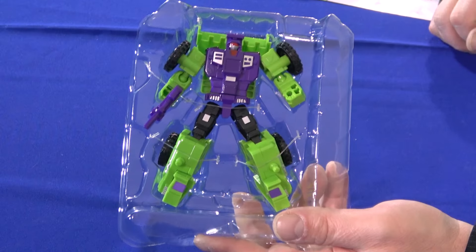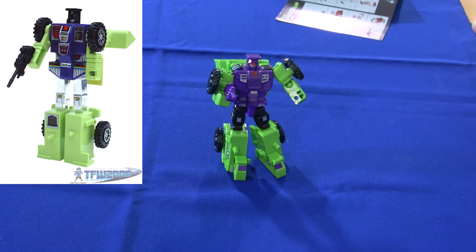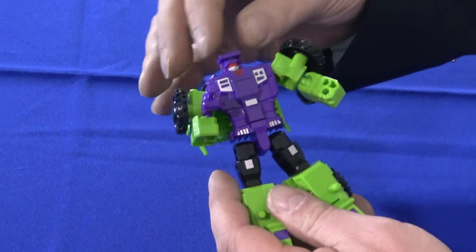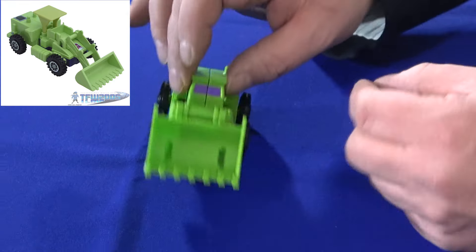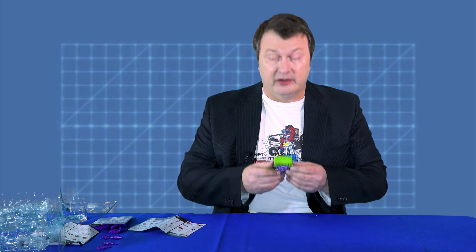Next we have Scrapper, who is the leader — which is interesting because in most combiner groups the leader makes the main body, but here he's the right foot. Scrapper always seemed to be the leader, where you'd think Hook, who makes up the head, would actually be the leader. There he is in robot mode — his head should probably be black, but the face looks very much like Scrapper from the cartoon. As a vehicle he's pretty solid, though there's an area from the transformation on the side that I'm not thrilled about, but overall he looks like a construction vehicle.